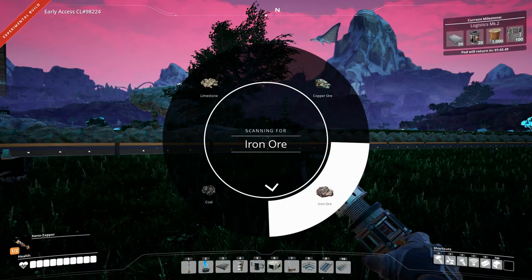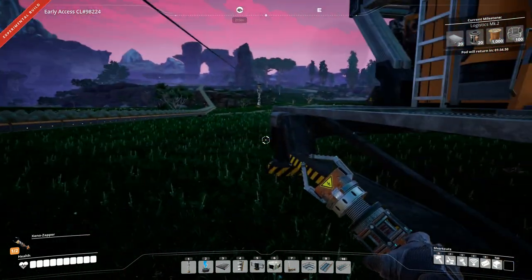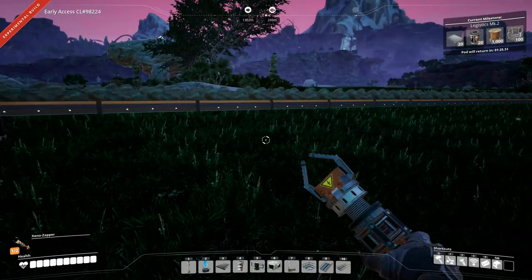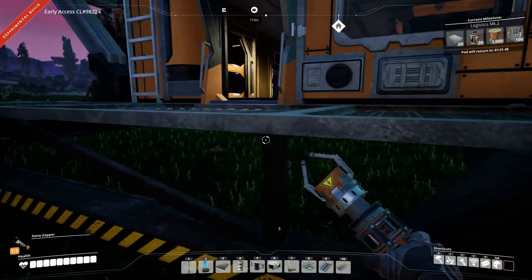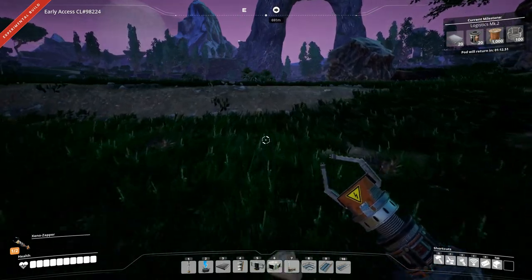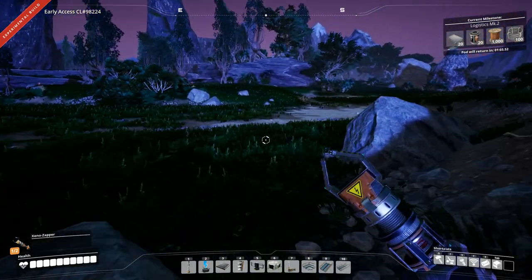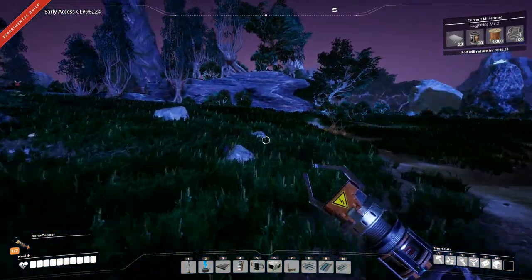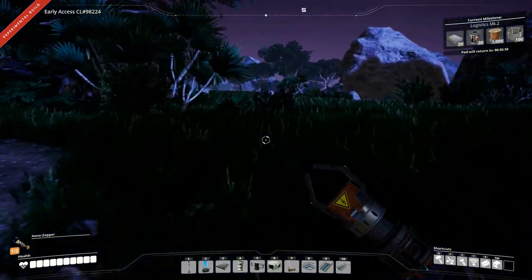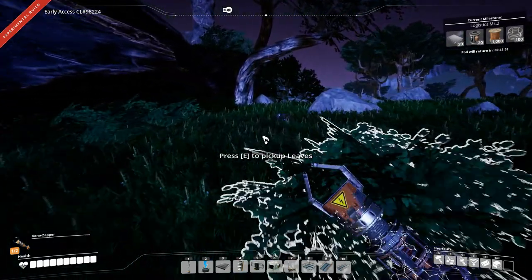Let's scan for coal. 719 meters. 1302 meters. It's weird that it's not finding the coal over here — oh, it is. So 700 meters this way, that's over in the direction where our old base is. And again — 500 meters. That's basically where our old base is. Funny that we didn't find it when we were over there.